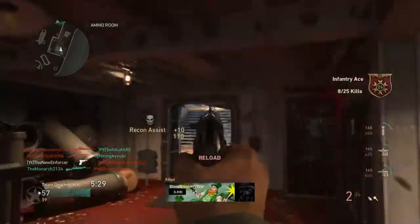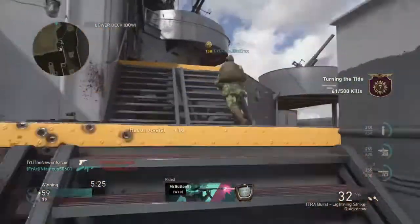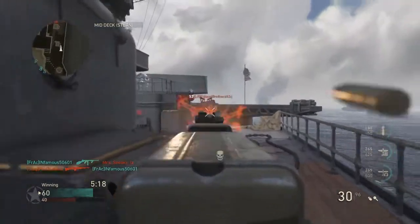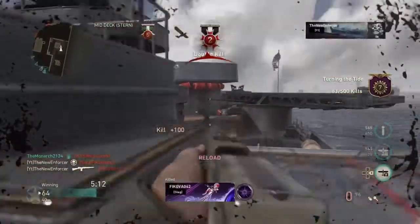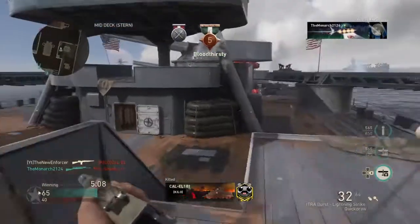That guy tried to rush me — 9mm Sap, best secondary in the game, question mark? Just kidding, I don't know what the best one is honestly, they're all pretty even. If you get a headshot with this Itra Burst they are being erased — literally any range. If you get a headshot with this thing they are erased, they don't exist anymore.